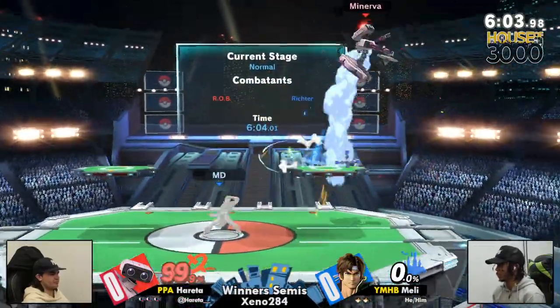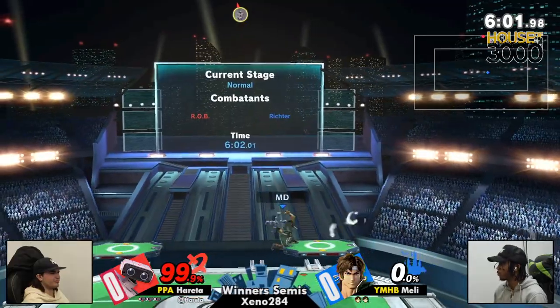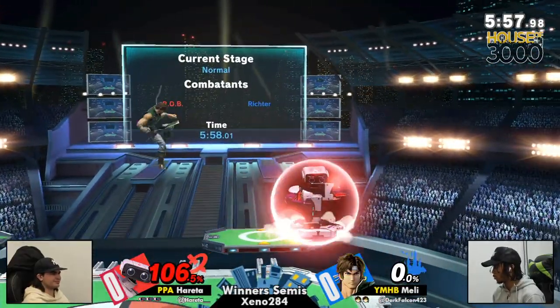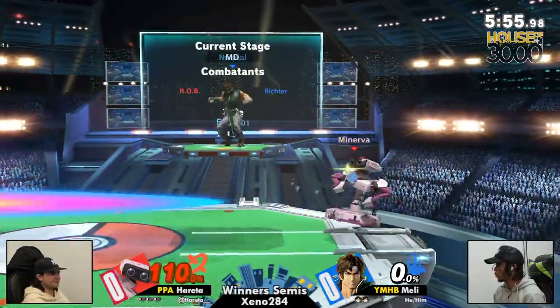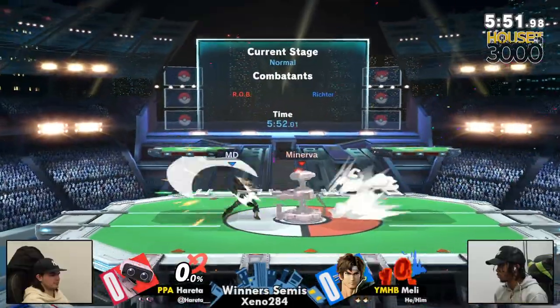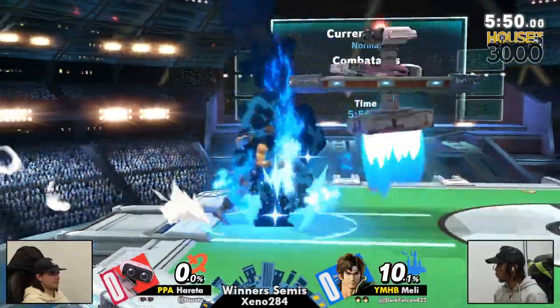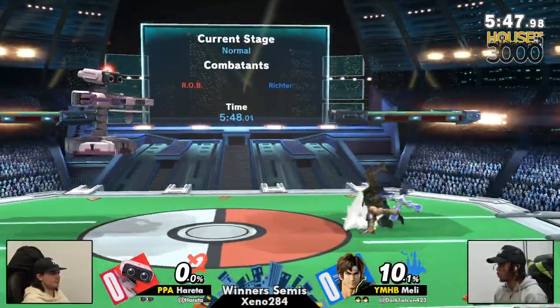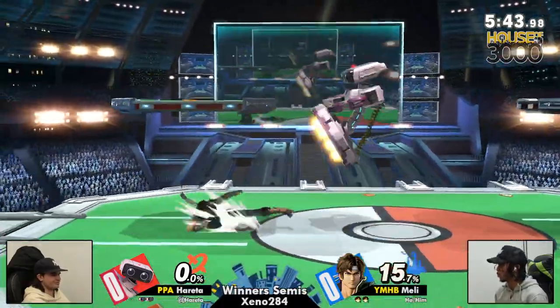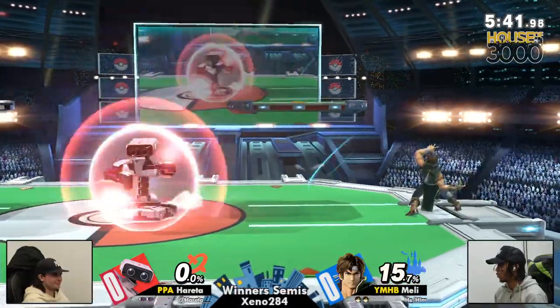I know what Melly was thinking — uppercut, I'll wake up DP all day, every day. Rob fading away. I feel like you really got to be careful about that, especially in a matchup like Rob, where Rob can just play at so many distances. Especially against Belmont, you have the threat of gyro right outside of whip range.